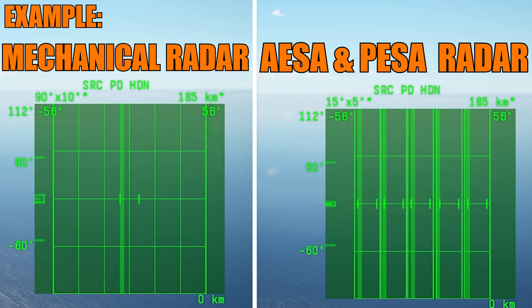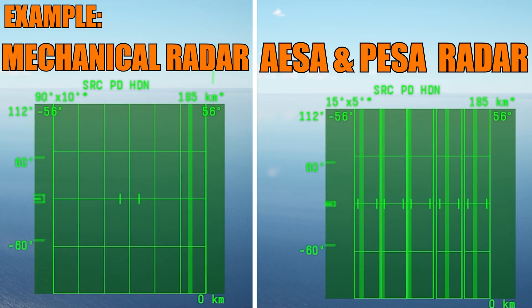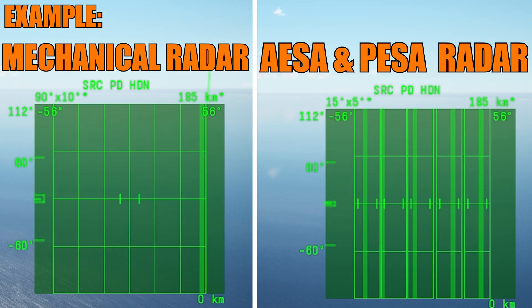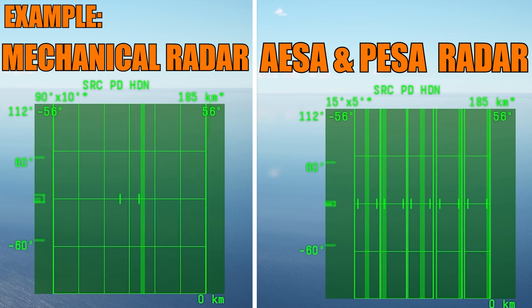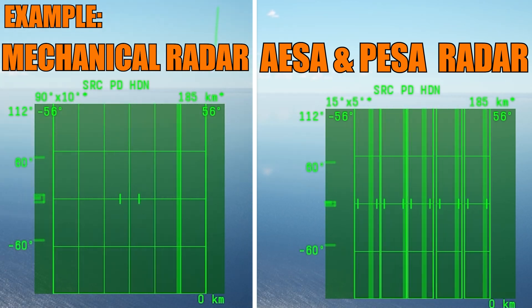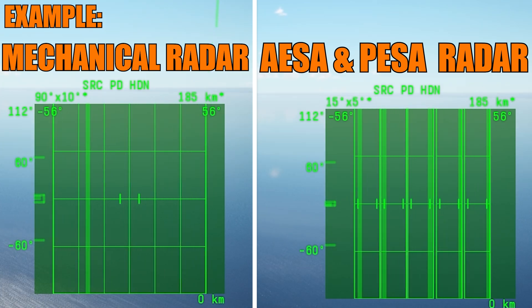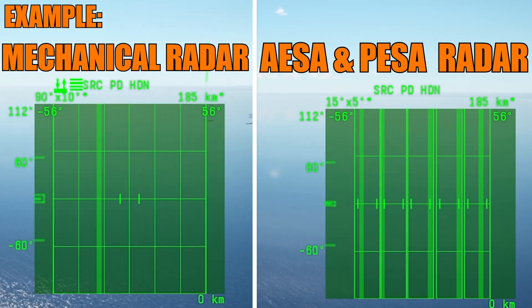So how it works is this: Electronic Scanned Array radars try to have multiple transmitters and receivers. With that, instead of one big zone the aircraft has to scan, you can have hundreds of little ones all starting at the same time — top, bottom, left, right, middle — all positions in the normal radar scan zone in front of the aircraft. They all divide the scan and start and end at the same time, meaning the aircraft can have instantaneous detection of everything in front of them.